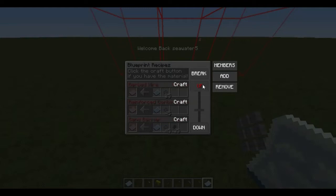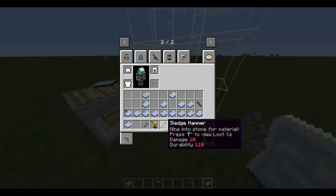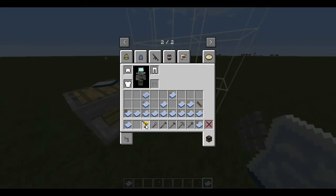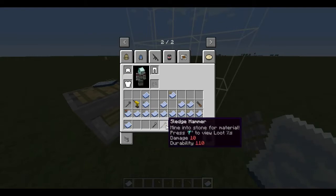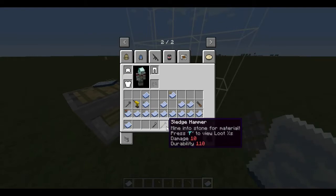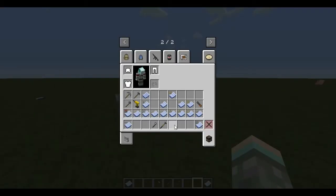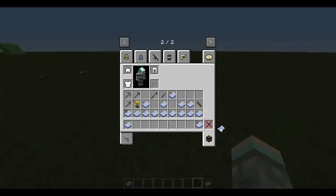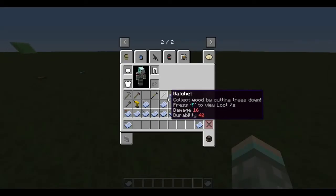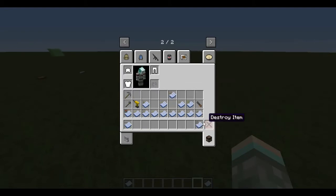The way you get materials is you take any of these tools and go hit stone or wood to harvest pieces. You then use those pieces in a blank blueprint to craft base components. Let me show you what each blueprint does.